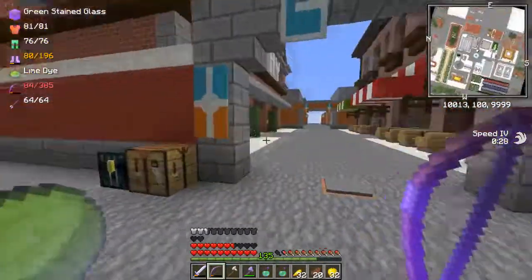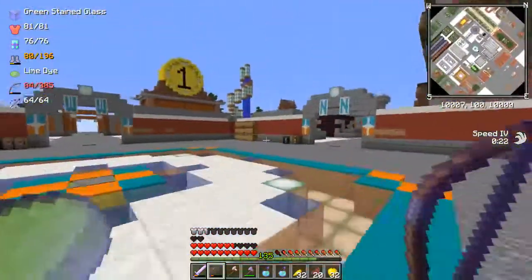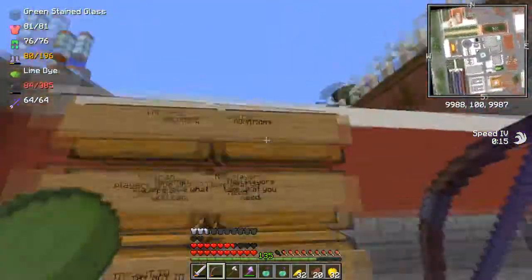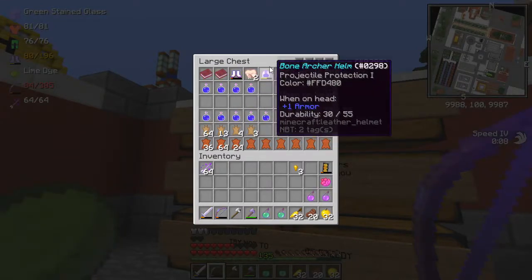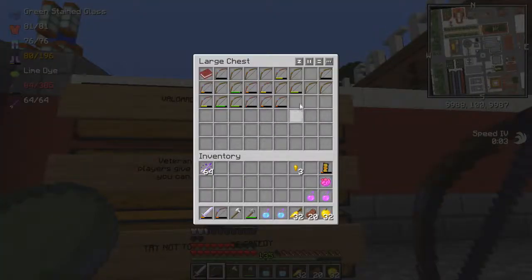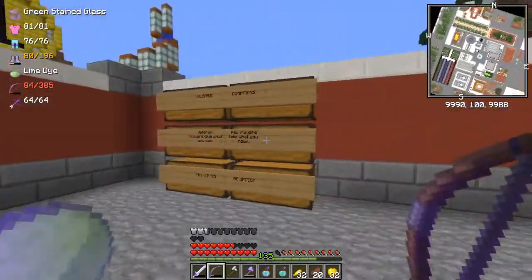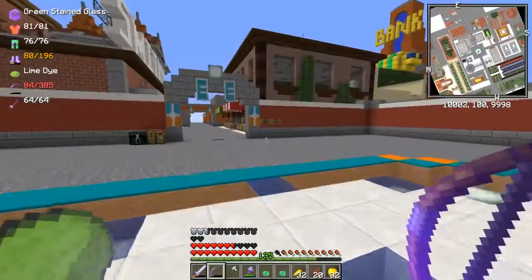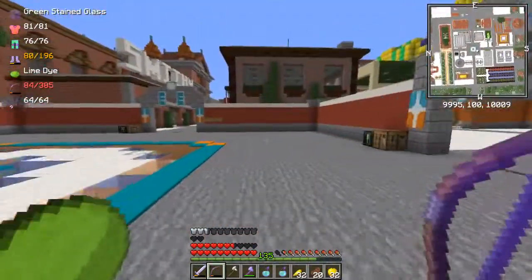We're going to start over on the east side, or maybe we should start checking out this square. This square is where you spawn in after you do the starting area. These chests over here are for people that are new to the server — they have some basic stuff like armor, some letters you can make, and some guidebooks. I occasionally put stuff in here that I have left over so new people can grab it. That's pretty much it for the main square. There's a message board here with the rules if you wanted to check those out.